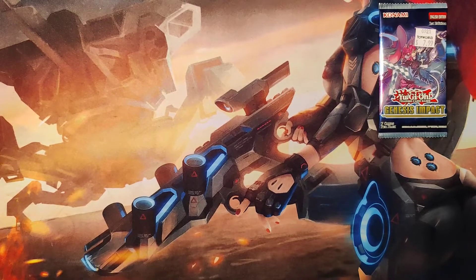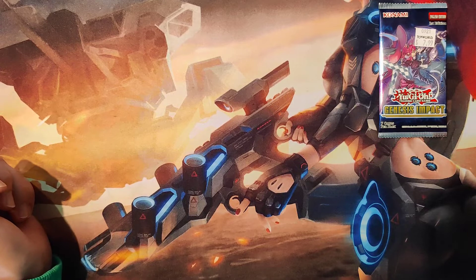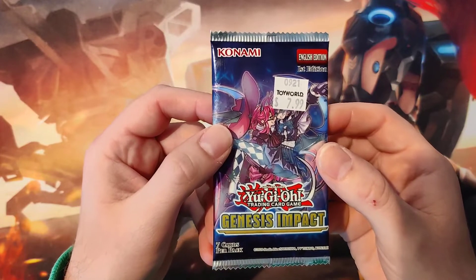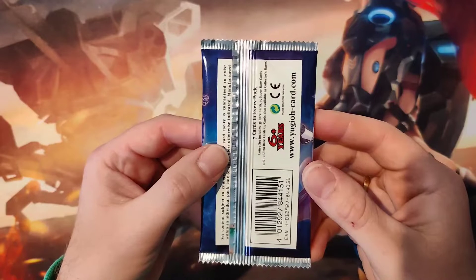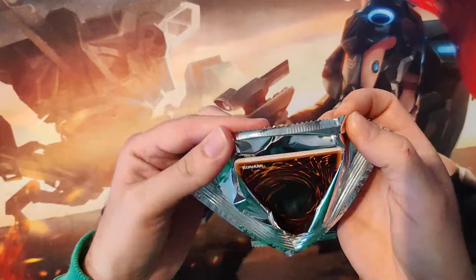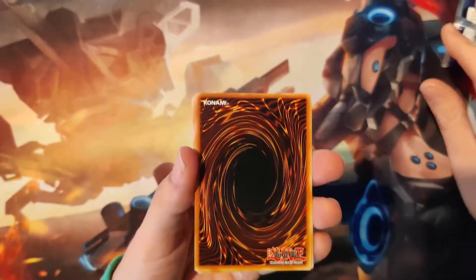Welcome back everyone — it is raining hard outside but we are warm inside and we've got a different unpacking today. It is Yu-Gi-Oh trading card Genesis Impact. Picked this one up at Toy World — let's crack it open and see what we've got. This is about the easiest one I've opened yet. Pokemon, you've got something to learn — Yu-Gi-Oh cards are easier to open!